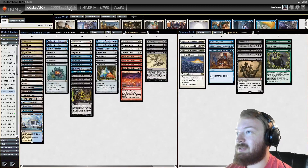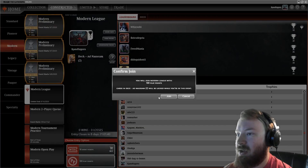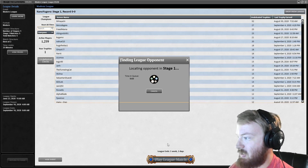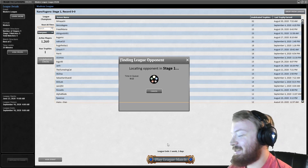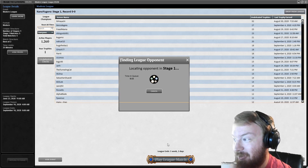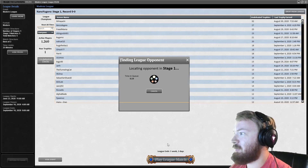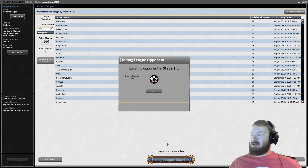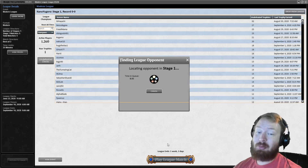I've rambled on enough about this deck and I'm going to take it into a Modern constructed league. Ad Nauseam is probably the deck I have played the most in my lifetime — I've played more than 1,600 games with it, but I haven't played it for about two years. I have this deck almost completely foil in paper, missing only a few foil Ad Nauseams and a couple of miscellaneous lands.